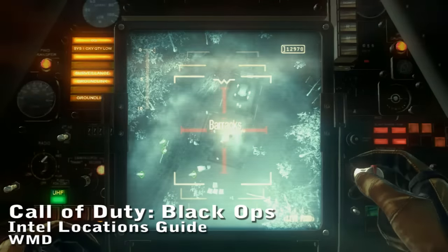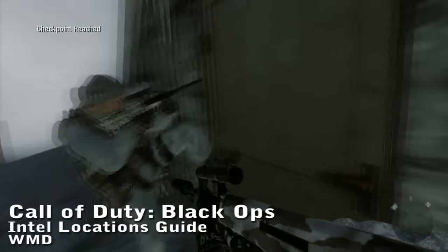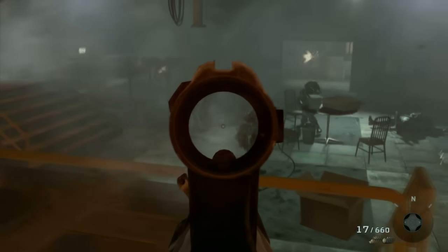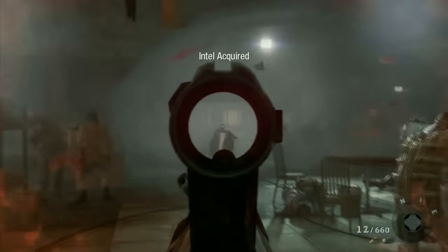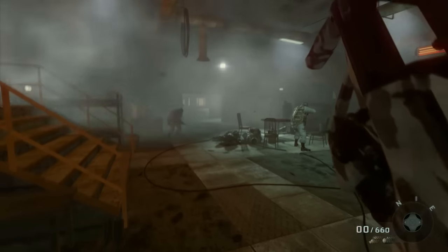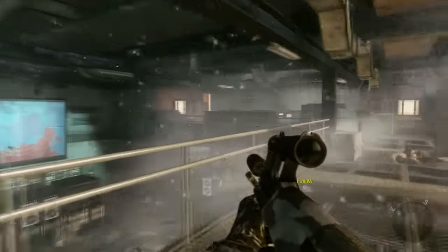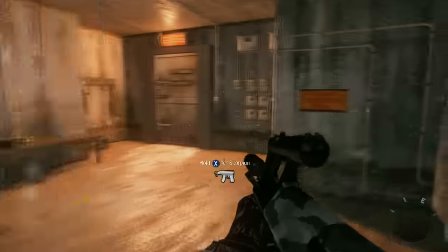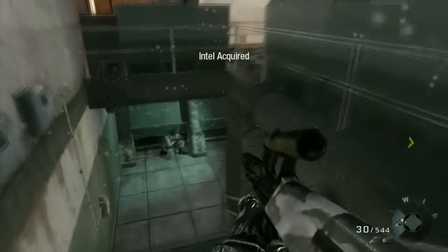Call of Duty Black Ops Intel Guide for the level WMD. The first Intel is after the second time you zoom in from airplane mode and take control of the dudes on the ground. Walk down a short flight of steps, turn left, and it's right there on those filing cabinets — immediately before you place the charges on the power transformer. The second Intel is right after the section where you stealthily take out a bunch of dudes with the crossbow, in this control room. Stay on the upper floor, and in the back corner next to those lockers is the second Intel.